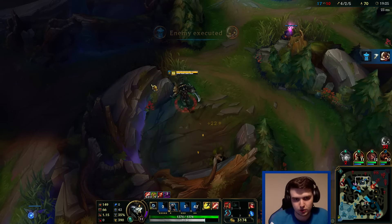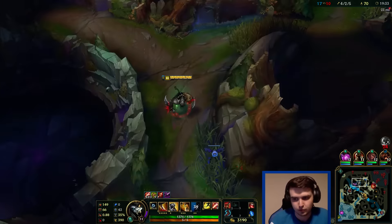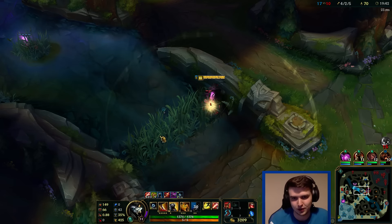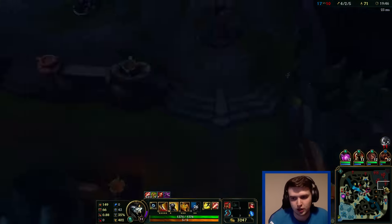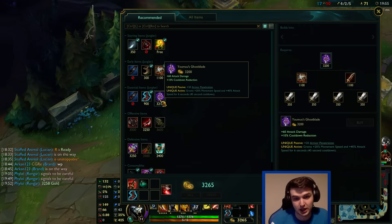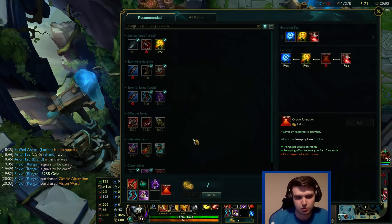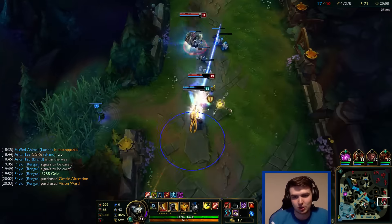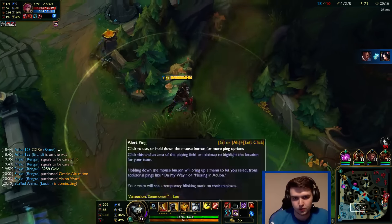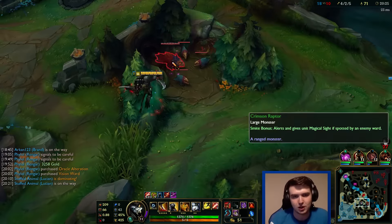We lose two towers but get one — not really worth it I guess, but could be worse. We got the Veigar shutdown which is nice. I have 3000 gold right now — holy crap, I wasn't looking at my gold counter. I now have 45% cooldown reduction, so every 60 seconds I'm going to be ulting. The Lucian solution is really far ahead at the moment. When their Irelia gets wrecked by our Irelia, you know it's getting real.